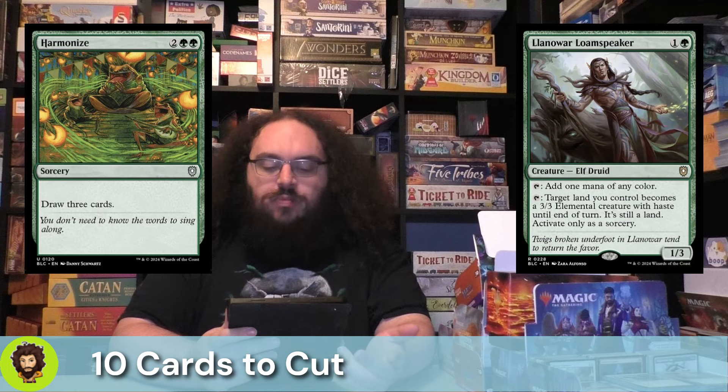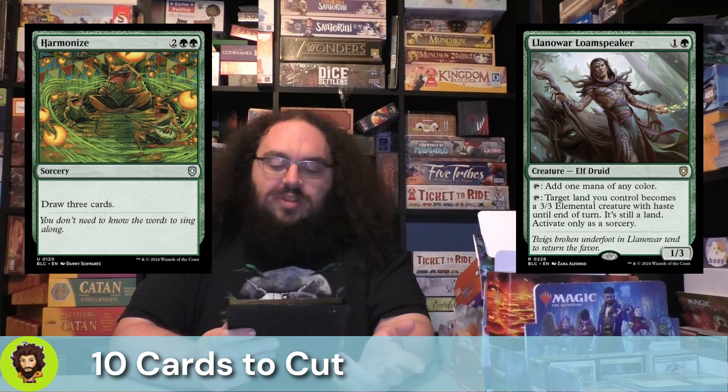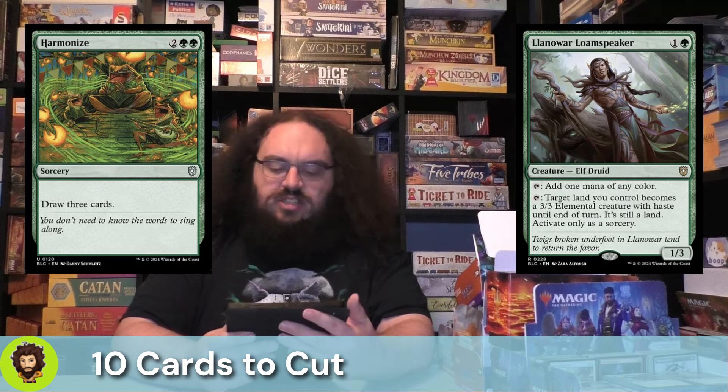Lanowar, Lone Speaker — a 1-3 mana dork for 2 mana. They can also turn one of your lands into a 3-3. Not bad, but this isn't a land deck, so removing these two things — three things if you really include Burnished Hearts — that kind of care more about these lands, I think kind of makes sense here.